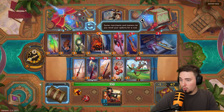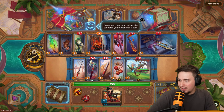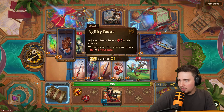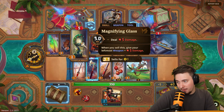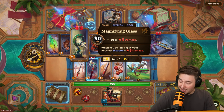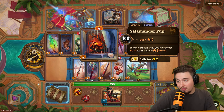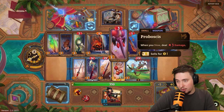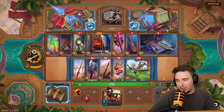Oh my god — look at this! We can reroll but we've only got seven coins so that's not much. One option: when you sell this, give your items plus crit chance. Another: deal five damage, and when you sell this give your leftmost weapon plus five damage — so I can buy it and sell it to boost my weapon. When you slow, deal three damage — but we're only slowing with this one weapon twice, so that's not ideal.